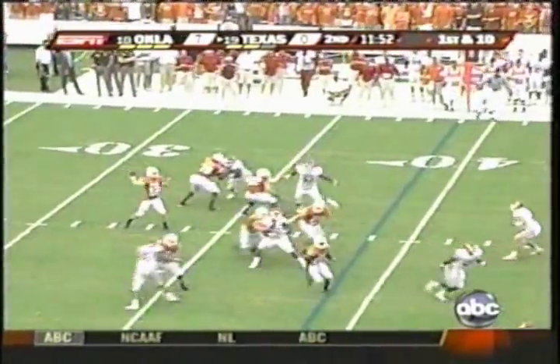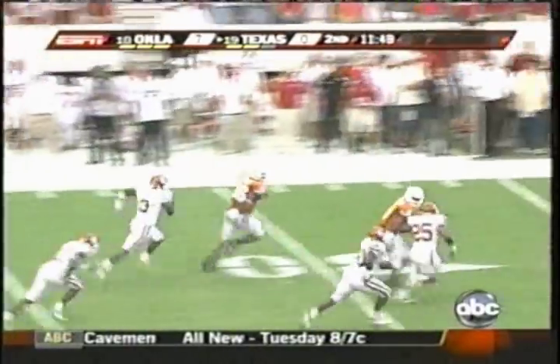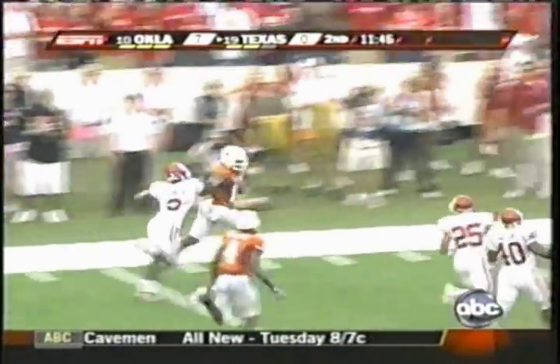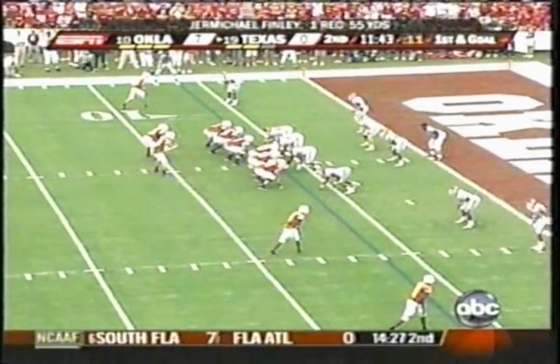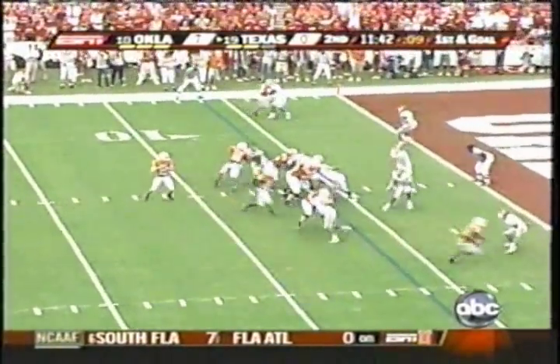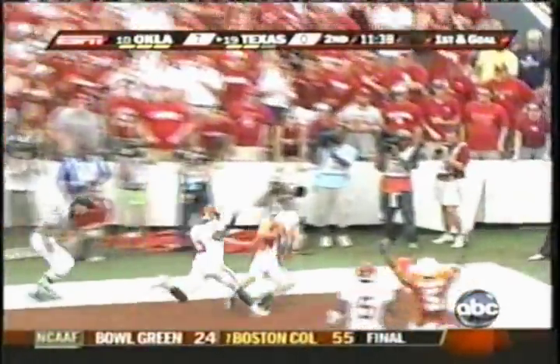He'll be short by the receiver. Right one to left. Fake handoff, back to pass. Caught wide open. Caught at the 50 — that's Finley. Jermichael Finley down the far side. 25, 20, 15 to the 10 and out of bounds. Shotgun, two wide receivers left and right. Fake handoff, McCoy goes left, still looking in the end zone. Pass. Touchdown, Texas.